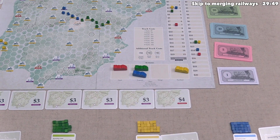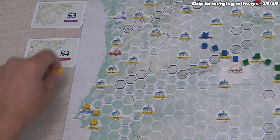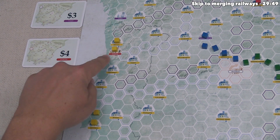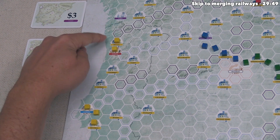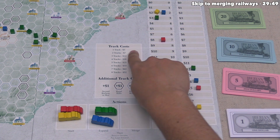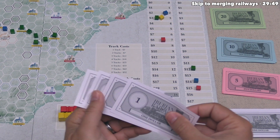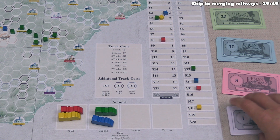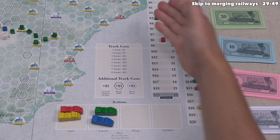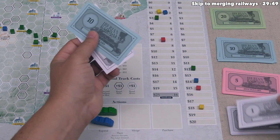Yellow starts a new railway — their second — going into Porto and then Braga. The major red city gives four income and the yellow town gives two, for six total. That brings them from twelve up to eighteen income. Two cubes cost seven money; they have four, take one loan, then pay off those rails. They take eighteen income, pay three interest — fifteen total — then pay off one loan for six, gaining nine money net.